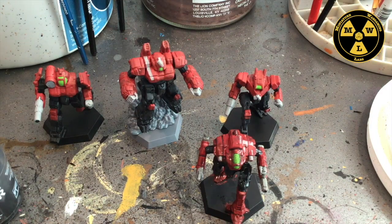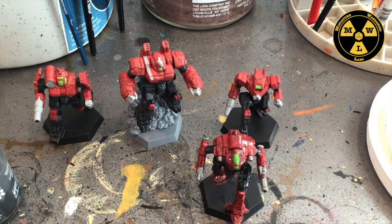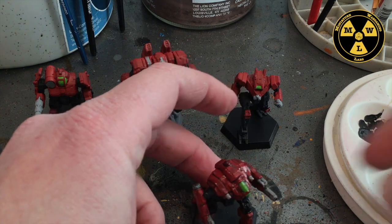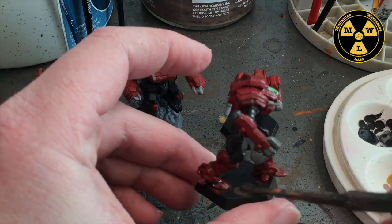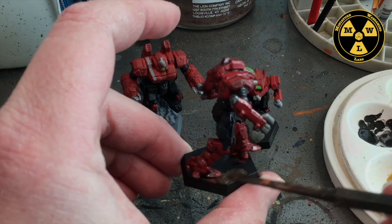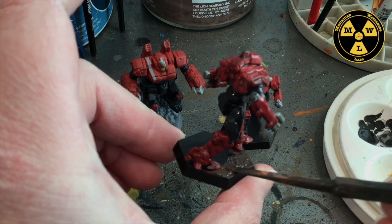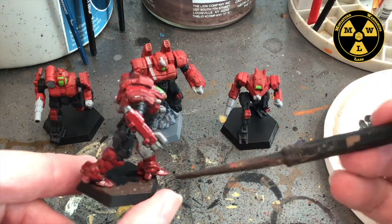As I wait for that to dry, I'll take some Sterling Mud and spread it on the bases with the applicator brush. This is going to take a while to dry, so I like to do this right before bed. We'll wash everyone and texture their bases, and by the time we get through the fourth one, the first one will be dry.